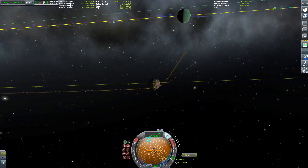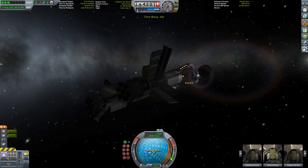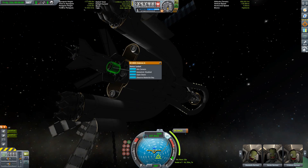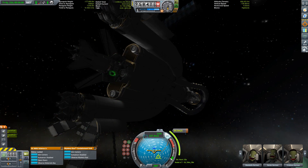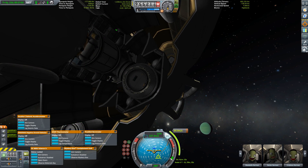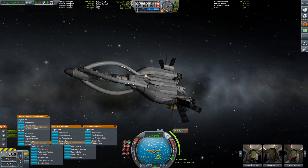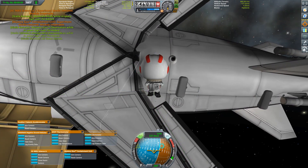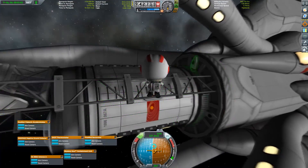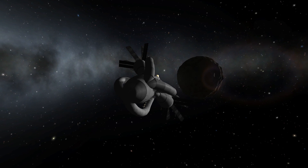We are now on our way with some minor adjustments so we get the real encounter — there we go. And then we are at Pol. This tiny little moon has the least gravity in Kerbal Space Program. While we're here we're gathering all the science and collecting it. Our brave Kerbanaut has collected all the science and now we're fast-forwarding moving towards Pol.